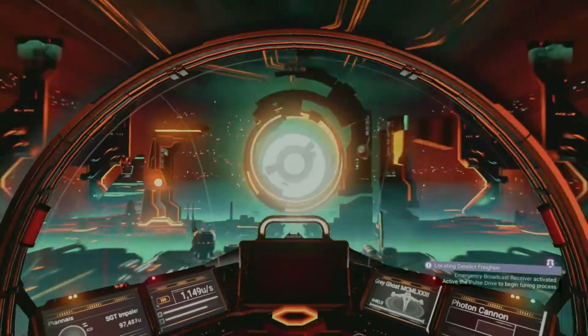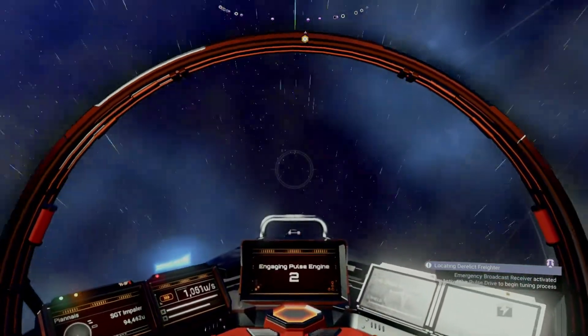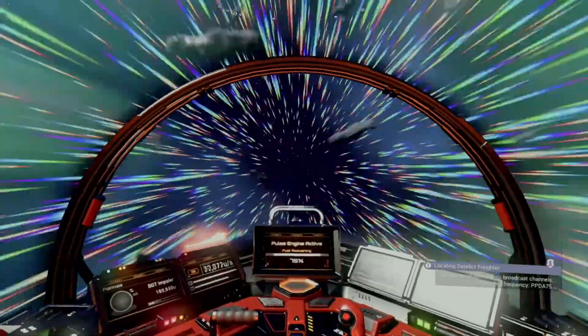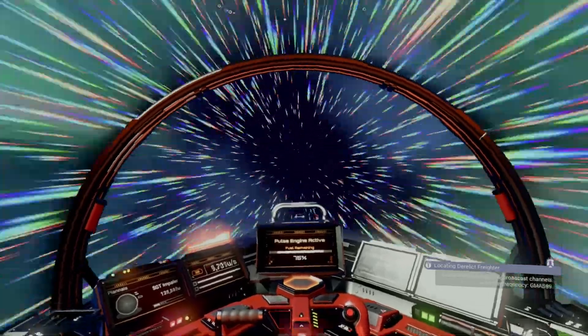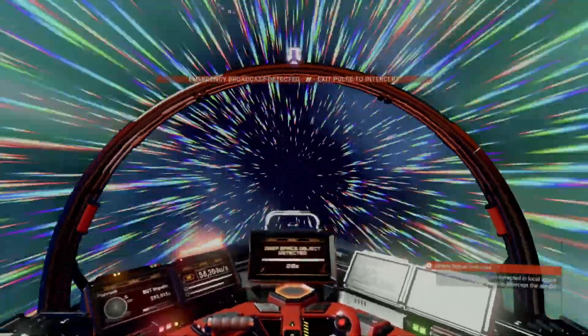You can then re-use this time and time again without ever having to buy another emergency broadcast receiver. If you've never run a derelict freighter mission before, don't worry, you'll know what I mean in a second. Once you activate your emergency broadcast receiver, you'll need to hit your pulse drive until you get the message telling you that an emergency broadcast has been detected. You'll exit pulse drive and land on the freighter to get started.